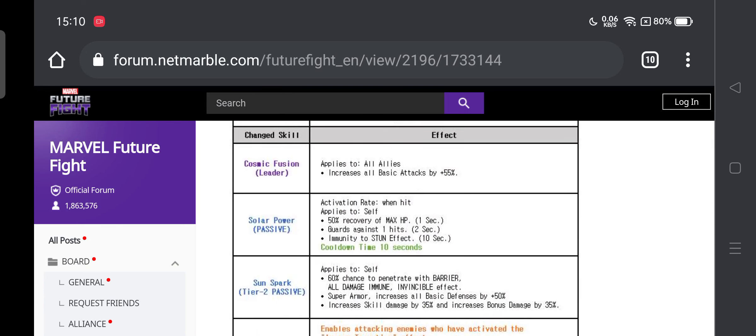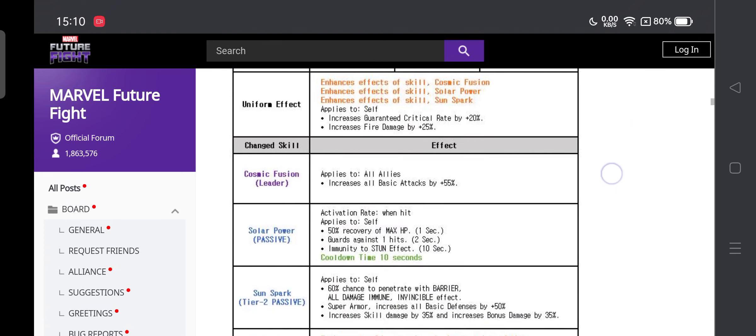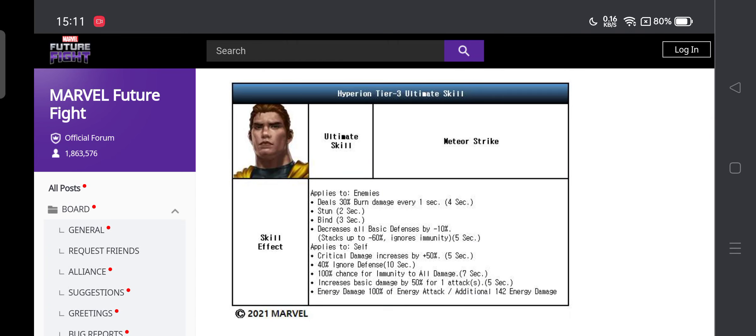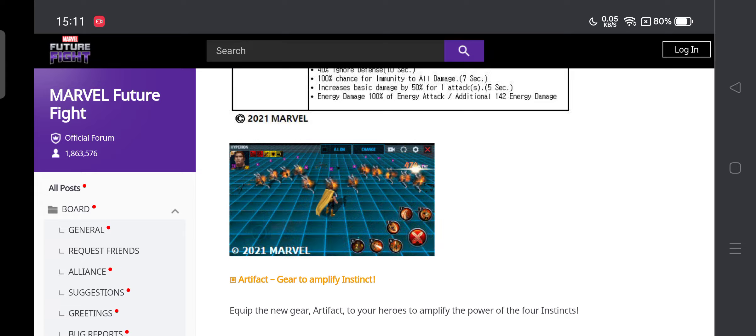The kit looks nice but doesn't look to be a meta kit. I don't think Wanda will be replaced, but he could have a good play in ABX, and I think he'll be amazing in PvP. The Hyperion tier 3 skill has burn, stun, bind, 60% all defense down, critical damage 40%, and ignore defense immunity 50%. Apart from the 50% buff for the tier 3, I don't see huge improvements there — a bit disappointing. The skill is called Meteor Strike, so it could be an AOE attack.